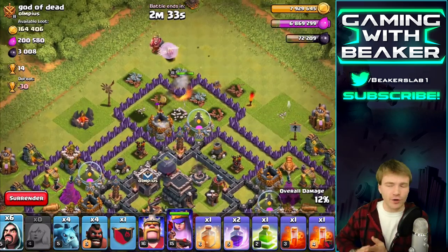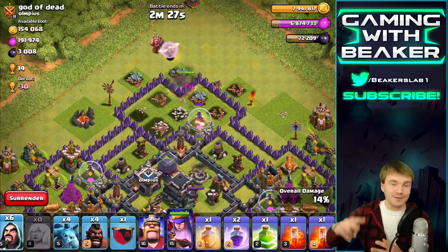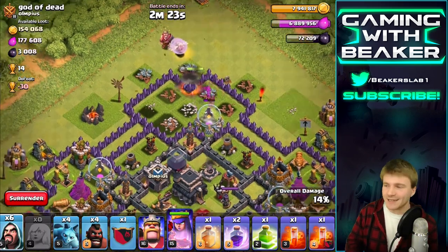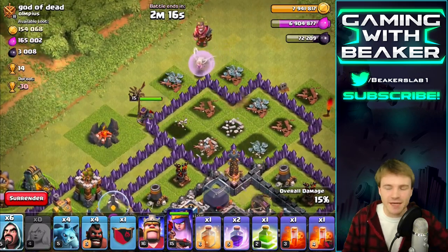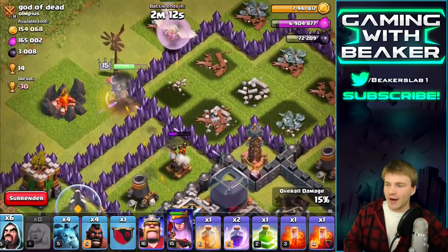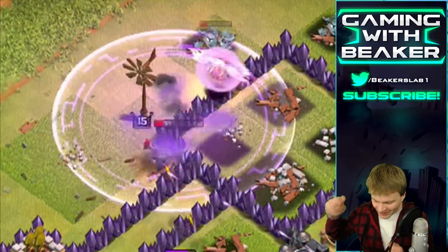If we get three stars here we'll get the loot bonus. It's five stars total, so that means three mediocre attacks, or one two-star and one three-star. It's pretty easy to get - even if you do terrible raids you're eventually going to get five stars. I think that's going to be the coolest thing in this update - the star bonus. Look at that, the queen went right up to the air defense - boom! Now I need a rage spell, don't die!